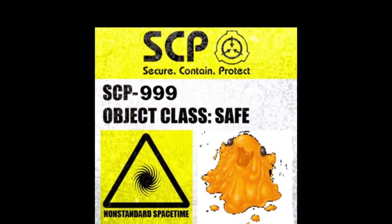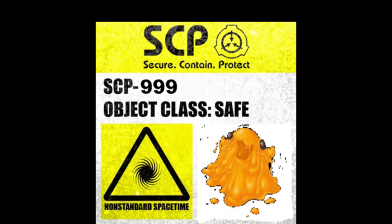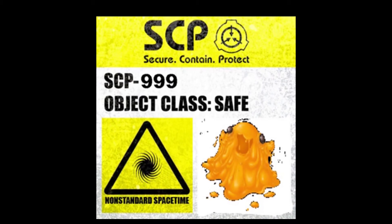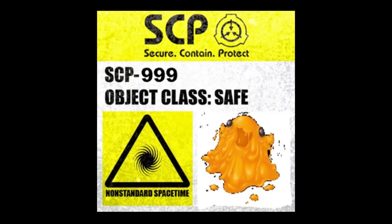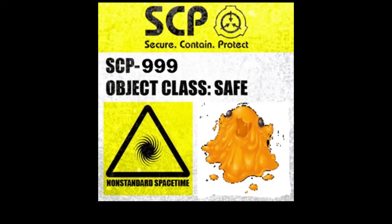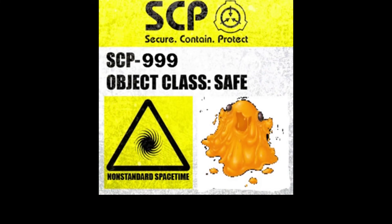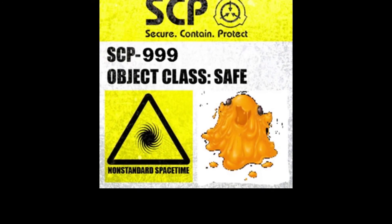Number One: SCP-999, otherwise known as the Tickle Monster. It is an orange blob of jelly or slime. It secretes a liquid that makes you feel extremely happy. It looks adorable, it tickle fights you any chance it gets, and it's just probably the safest SCP ever. Frankly, when it comes to safe classes, it's my all-time favorite. It's a really nice read — kind of long, but really good. So if you like SCPs, this would be a good one to read. Go read it.